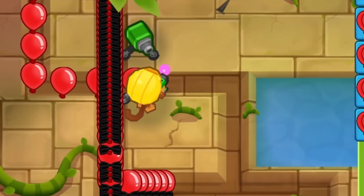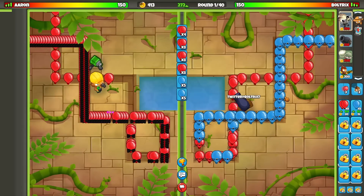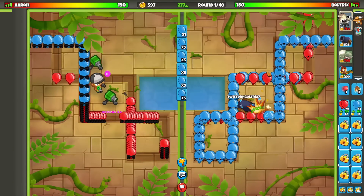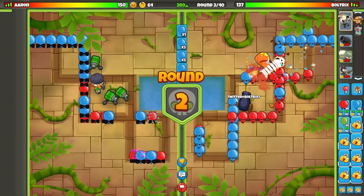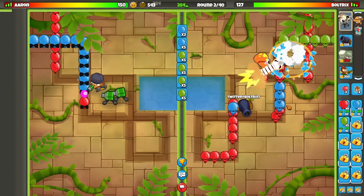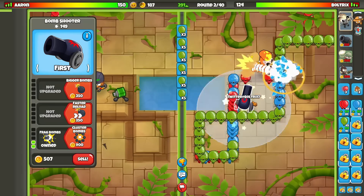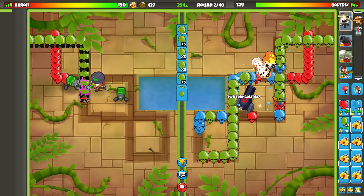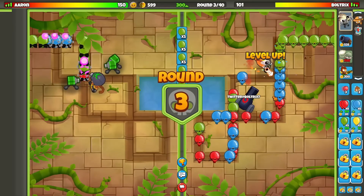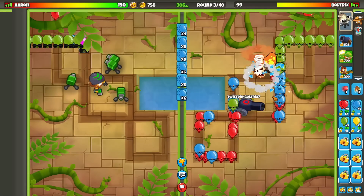It looks like our opponent is going to be starting off with the NG as their first bomb power tower, whereas we got the good old Bomb Shooter. This time around we're running with the Bomb Mortar Glue Strategy, since we still need to use the Balloon Crush, the Balloon Cineration, and also the Balloon Solver. If possible, I'd like to incorporate every single one of those upgrades.